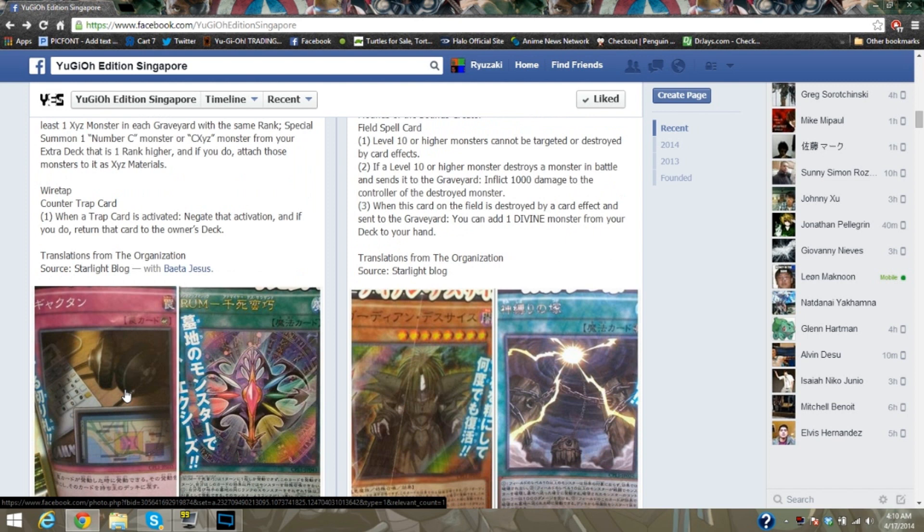Here's why I love Wiretap: it's a Counter Trap. When a Trap card is activated, negate the activation and if you do, return it to the owner's deck. It doesn't banish the card — which is a good thing. It slows your opponent down by one card, and given that the card will still be a threat, it is not prone to triggering Artifact effects. It is very, very helpful in that matchup, because you play Wiretap, you send their Artifact Moralltach back to the deck, and they are stuck having to wait to set it again — meaning you are safe from that card's destruction effect. I love this card. Wiretap is my favorite card out of the entire set because it's something I could see being used quite a bit.